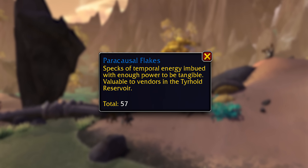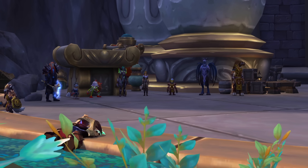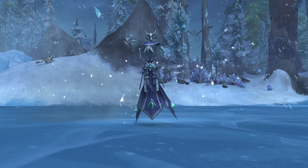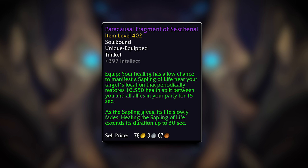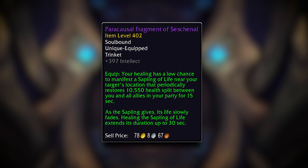You get Paracausal Flakes from participating, and these can be traded in for a whole ton of sweet new transmog and some really sick catch-up trinkets. As an example, one of them is a Fragment of Frostmourne and it turns you into a lich. Another is a Fragment of the Doomhammer, and that gives you a crazy melee combo. If you're a healer, you can get Sessionel — it makes a little seedling and the seedling pulses healing while you keep it alive, which is a neat way to do it.